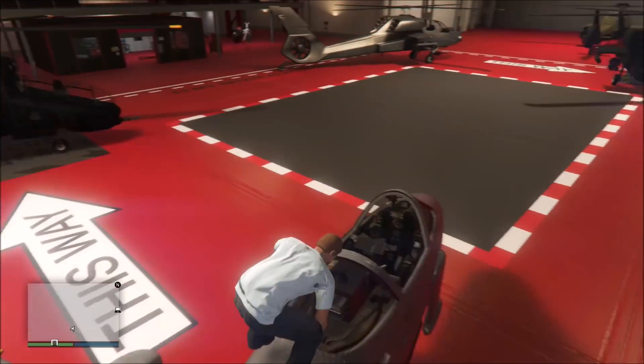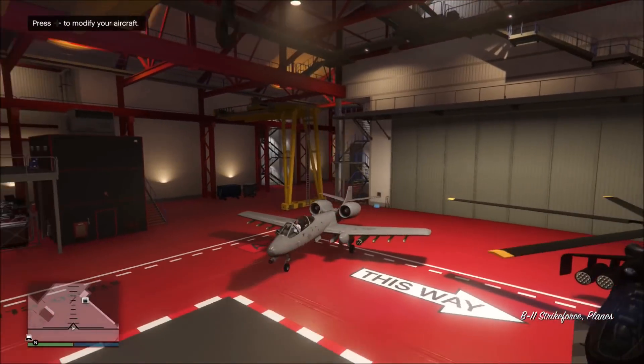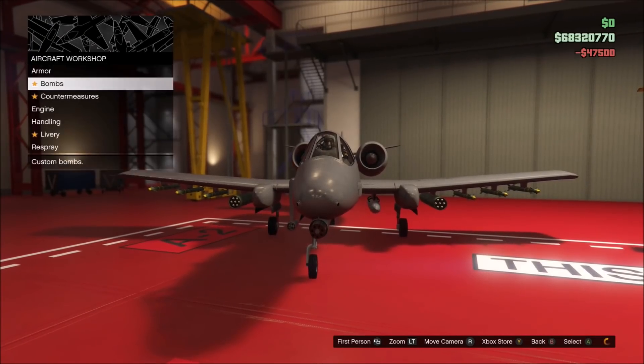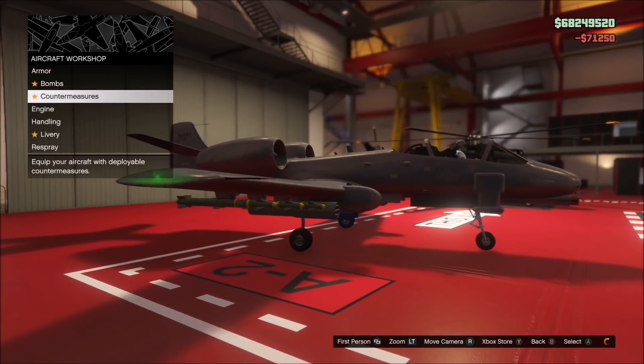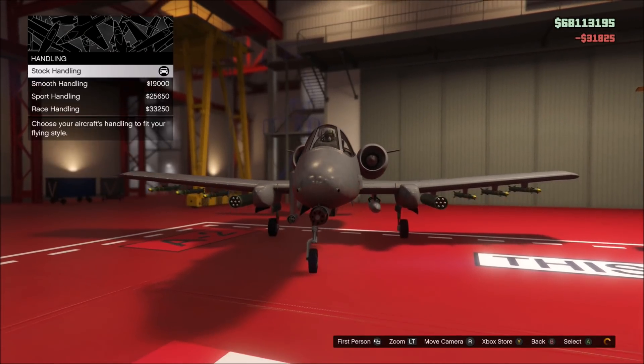Hey everyone and welcome back to another GT Online video. Today we're going to go in-depth on the new B-11 Strikeforce and go over everything you need to know about this plane and its uses. Before we get started, I just want to say that this plane is the most unique and complex vehicle that has been added to GT Online in my opinion. It is so much fun to fly and use, but with that being said, let's get into the video.